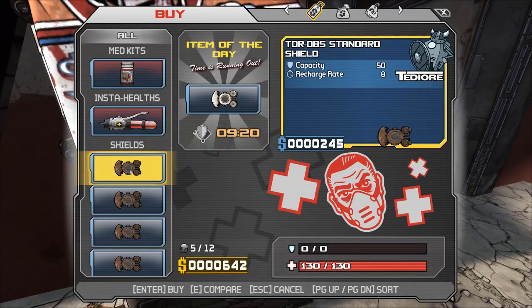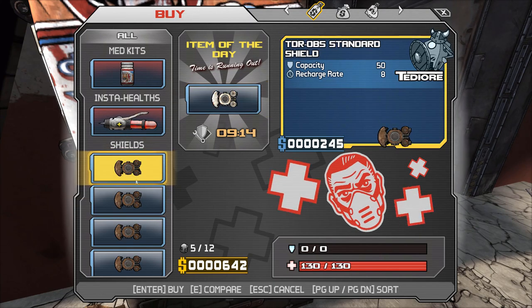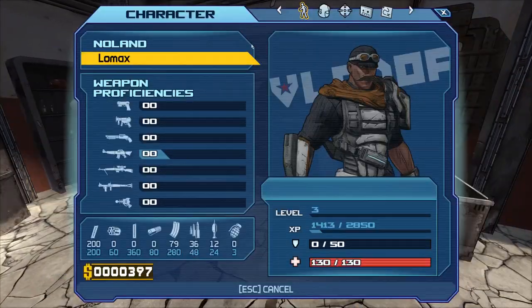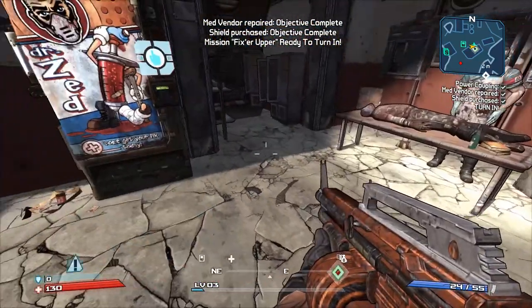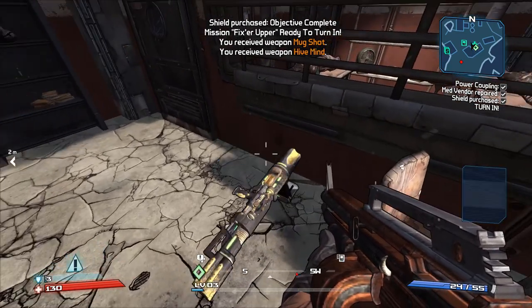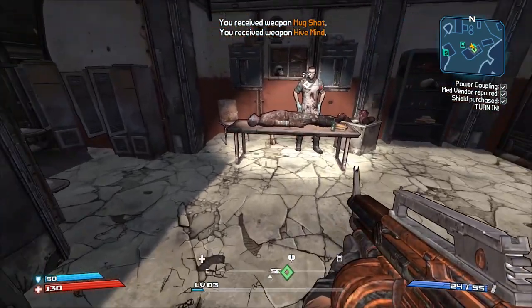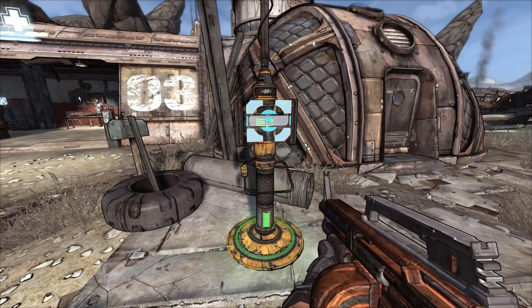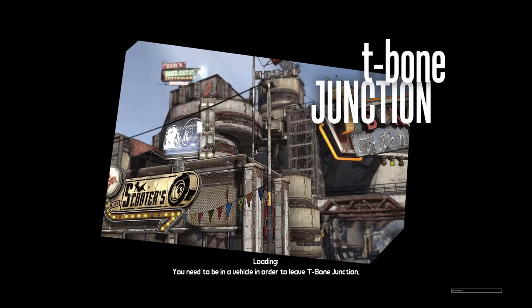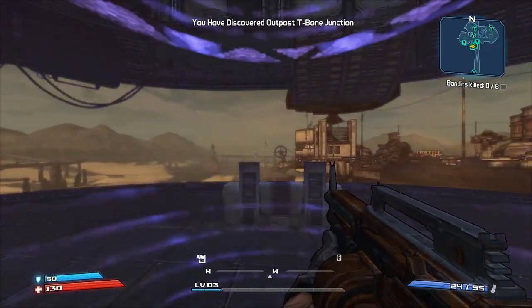We're going to grab the shield. Can't buy that one but we can buy these — there's about a 20% difference in shield capacity. I'm going to ignore these guns and leave them. So right now we're actually going to go to T-Bone Junction because we can get some extra XP. The quests there are level 35, and we can do the first two without actually dying.